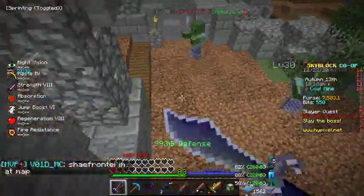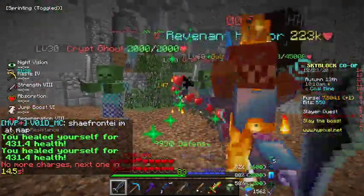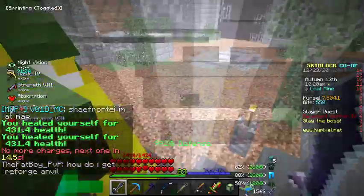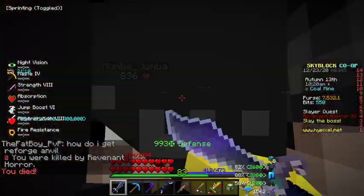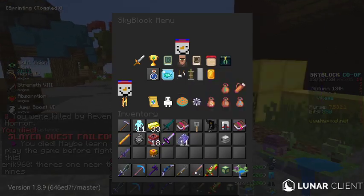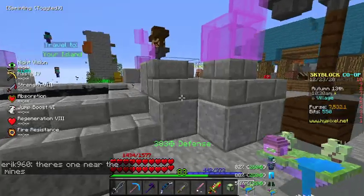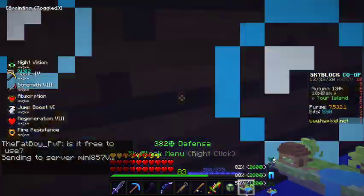I don't know how to do the thing where you hit and block at the same time. Do you left click and right click together, or do you just spam? I actually died. Wow, dang. I think I might put rejuvenate 5 on my crystallized heart — that would definitely make it much better.